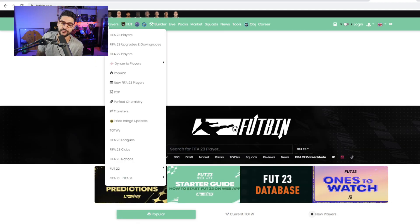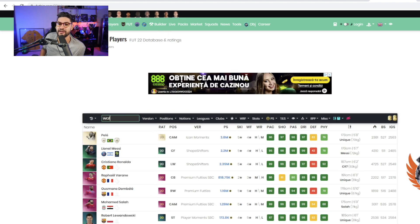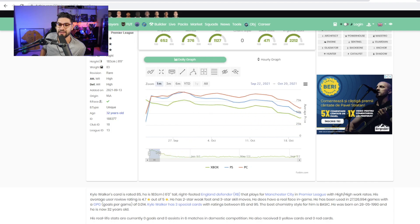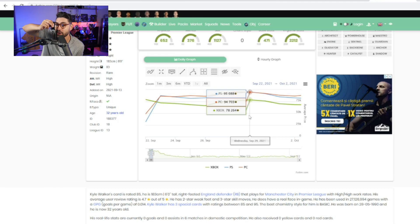If you check FutBin — and FutBin is absolutely amazing, I say that in every video because it's true — if you check the database from FIFA 22, you will see that Kyle Walker on the first day on the market was valued at 30,000 coins. We got him at 20,000 coins, and afterwards his price went up close to 100,000 coins. That is incredible.